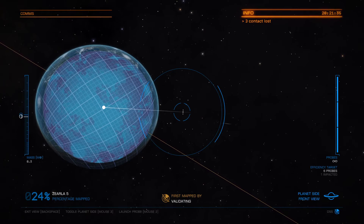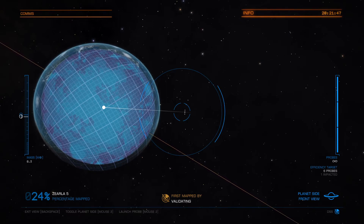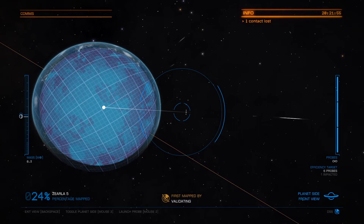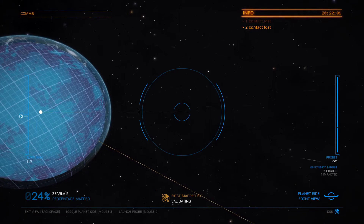If you scan 80% of the planet, it will automatically give you the other 20%. And if you hit that 80% prior to having more probes hit the planet than the target efficiency requires, you will get the bonus. So if I hit it with six probes, I will get an efficiency bonus. Now you can see here that this is the center — you can see the blue circle, that's like a planet size.